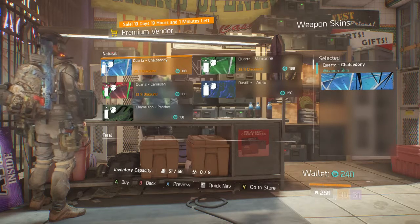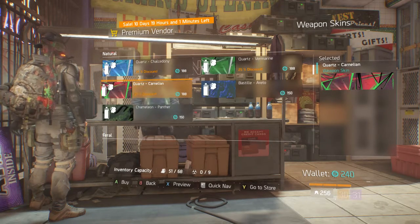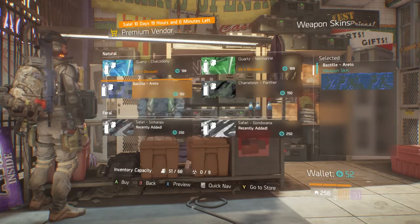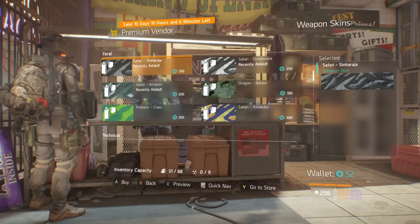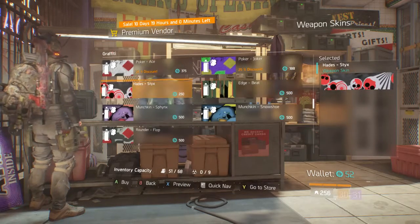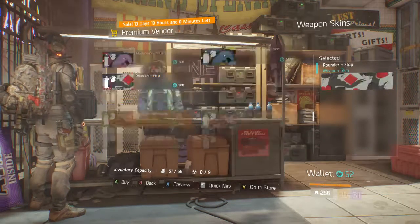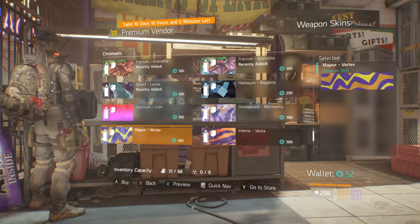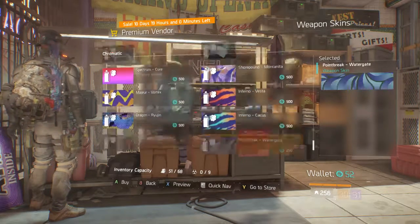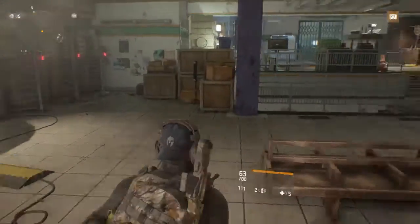They got weapon skins in here — there we go. Yeah, I think out of anything I would get a weapon skin. That's a nice one, that is actually pretty nice. I'm going to buy that weapon skin. Oh, what kind of weapon skin is that? That's nice, they got like a lot of nice weapon skins.